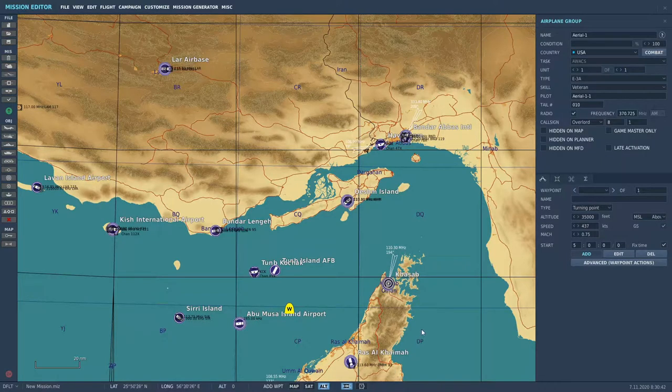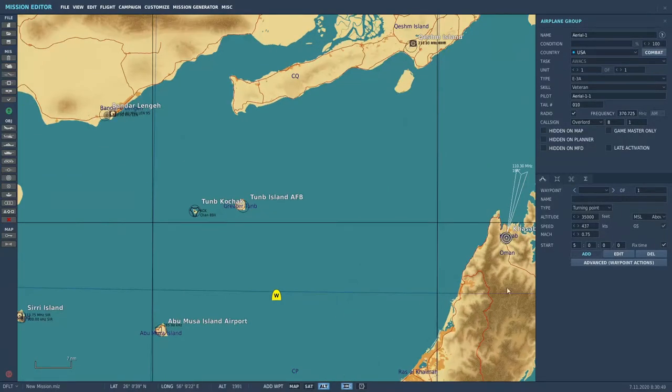Now what we want it to do is orbit, and for that you're going to need two waypoints on the map. It's going to do an orbit — I like to do the racetrack orbit. So it's going to go from here to here with a left turn, fly the reciprocal heading, then another left turn back to the original. You can set it to do just a circle, but I like the racetrack — it's just a preference of mine.